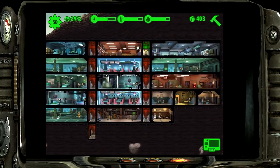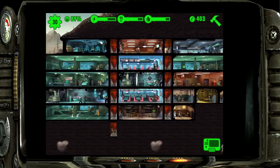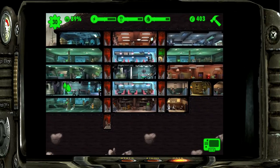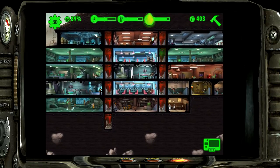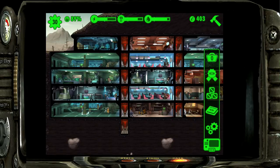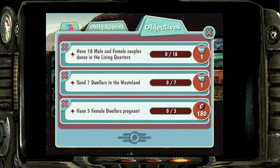This is going to be a unique day - I'm actually doing it in three parts: one in the morning, one right after I get home, and one right before bed, just to show you my strategies and how I'm managing my dwellers throughout the day. We also have an objective to send seven dwellers to the wasteland to get a lunchbox.